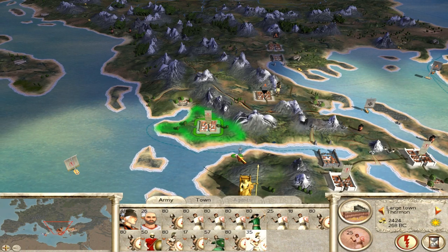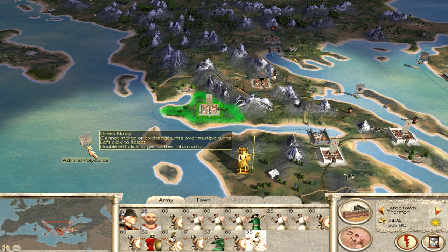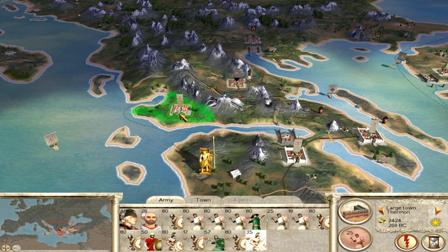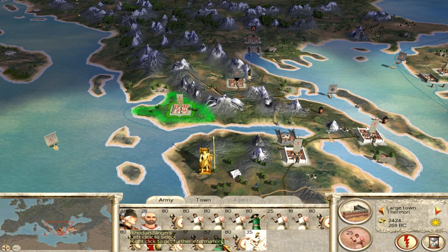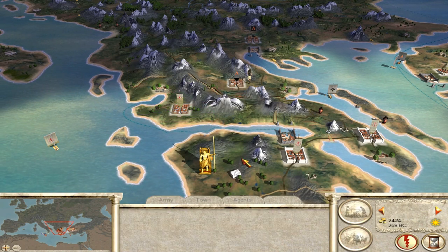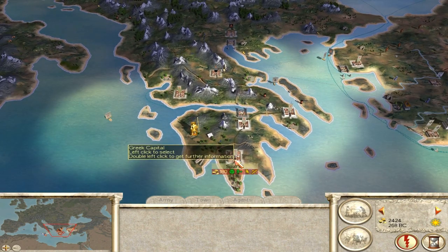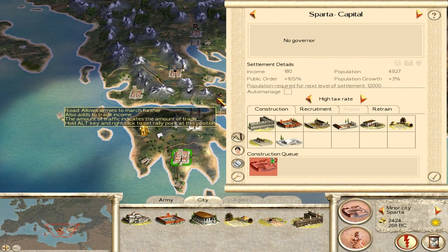I will send the hoplites. Maybe I will build the barracks here anyway. So those are now trained - I will move towards Larissa next turn. I think I did everything already. I guess I can keep recruiting those ones.